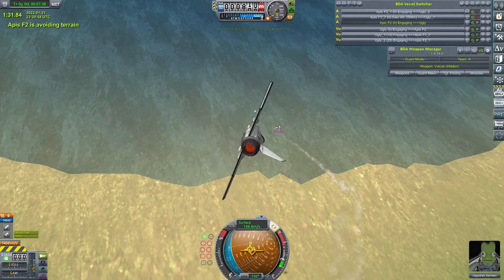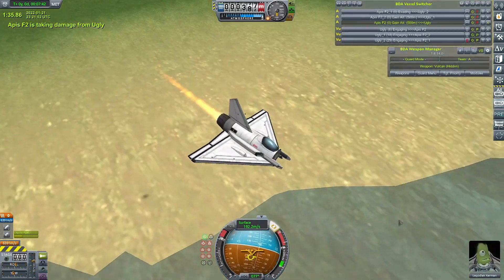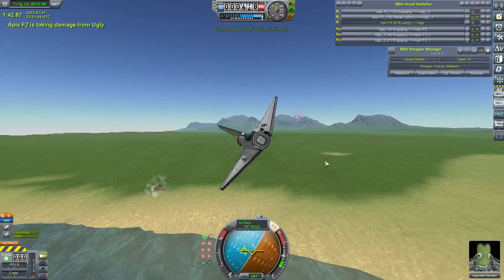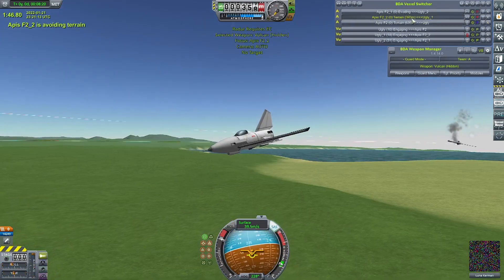Hello everybody, Smith here. Welcome back to some more BD Armoury. Today we are taking a look at Low Part Craft, because last week we had the 2,000 subs challenge, which was a Low Part challenge, and it saw my Cyclone get taken apart by a 9-part fighter by Vulcan.